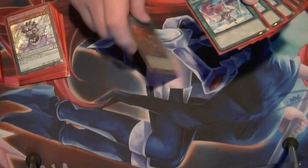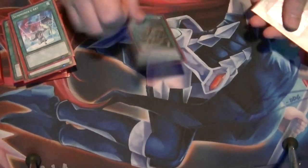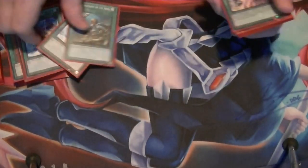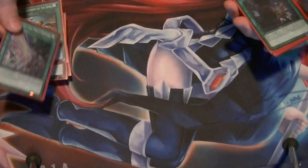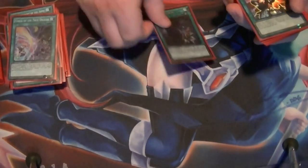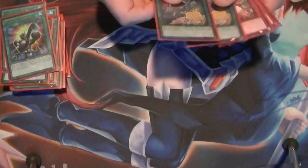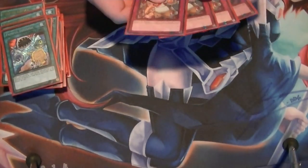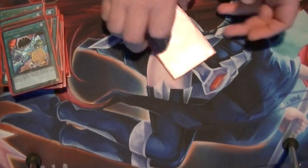Spells: 1 One Day in Peace, 3 Summoner's Art, Rota — which is Rota for the True Dracos — Draco Faceoff, 2 Reload, 2 Painful Decision, 3 Triple Tyrant's Throws, and a Time-Space Trap Hole.